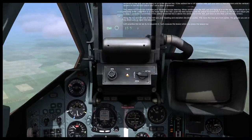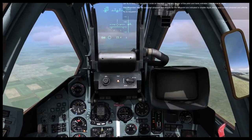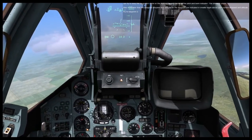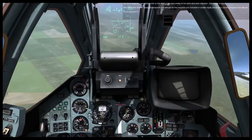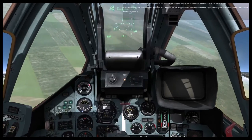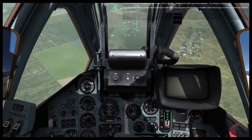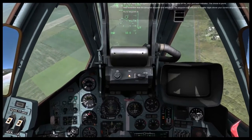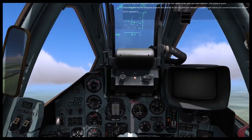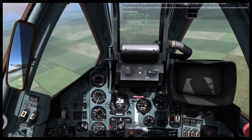As practice, fly to waypoint 2. Note that the ADI steering bars and the HUD navigation circle provide the same information. Fly the aircraft to center the ADI steering bars by adjusting pitch and roll. Or you can fly to keep the navigation circle on the HUD centered in the pitch and bank indicator. The assigned airspeed and altitude of the waypoint are indicated as smaller digits above your current airspeed and altitude. Fly to waypoints 2, 3, and 4.